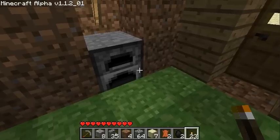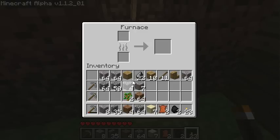But first I'm gonna show you what this is. This is a furnace, and what it does is it smelts things. So put seven of the iron we found, put in two of these, and it's gonna make iron bars, to be exact.